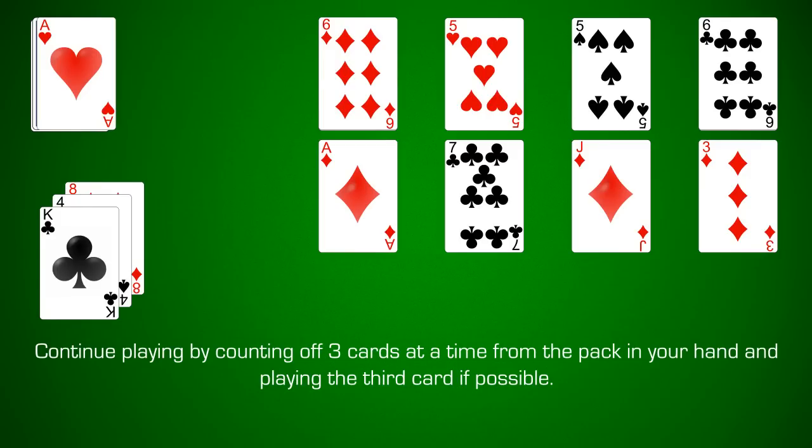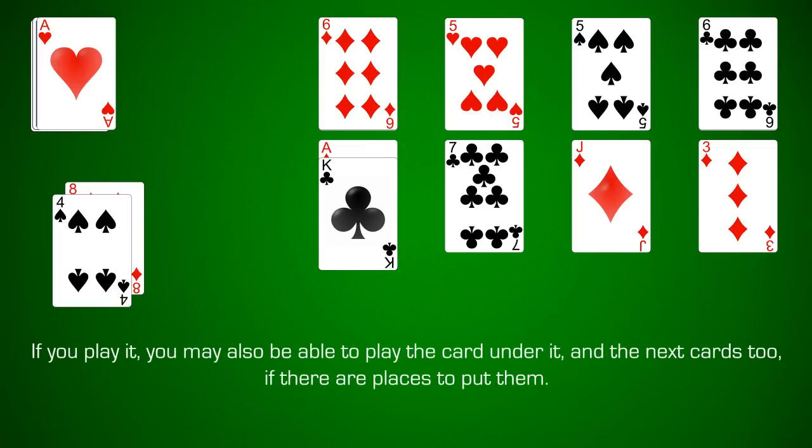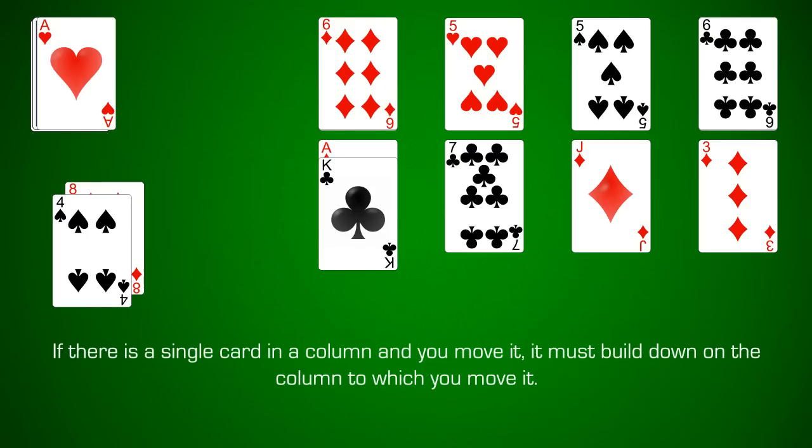Continue playing by counting off three cards at a time from the pack in your hand and playing the third card if possible. If you play it, you may also be able to play the card under it and the next cards too, if there are places to put them. While you're playing, you can move cards from one column to another in the layout, but they must always build down on the column to which they're moved, and a whole sequence must be moved at once. If there is a single card in a column and you move it, it must build down on the column to which you move it.